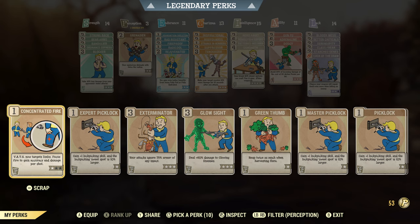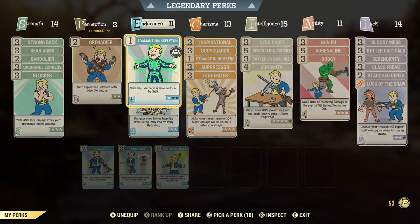Three is pretty much the minimum because you can also unequip and put in Expert Picklock or Exterminator or Glow Sight — just any number of the useful ones for day-to-day and the dailies. In Endurance we have Adamantine Skeleton.